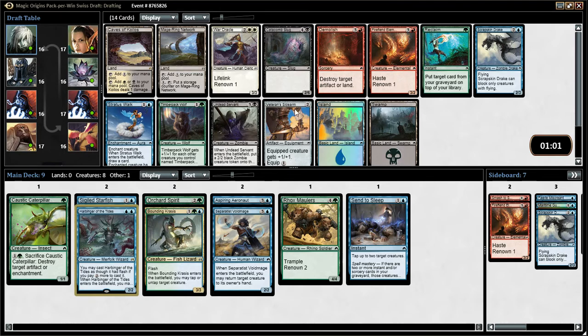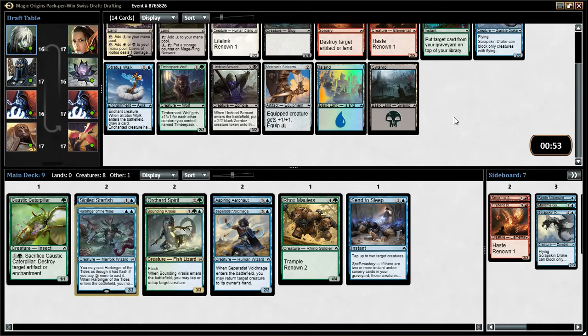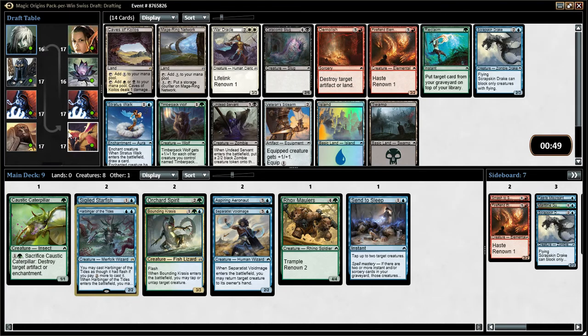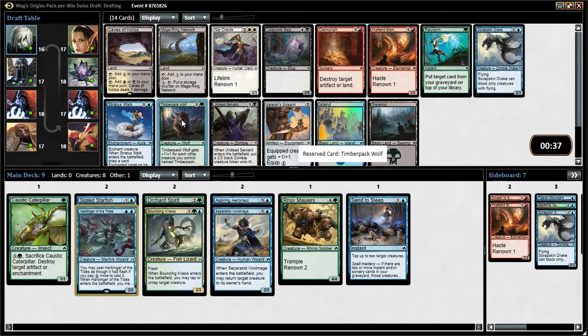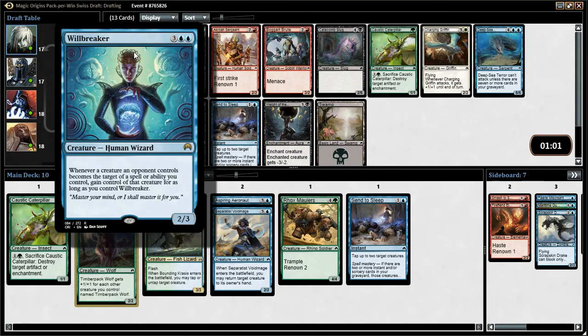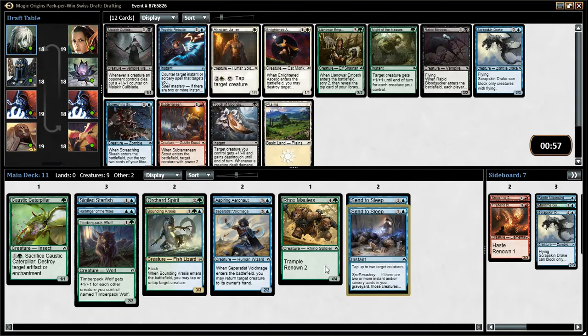On to the next pack - Caves of Koilos is not really any good for us, got Stratus Walk which gives a creature flying and lets you draw a card. Don't really want another one of those. Got a Timberpack Wolf - possibly if we can pull a couple more Timberpack Wolves. Here's a good two-drop, I think I'll take the Wolf. We've been passed a Whirler Rogue - whenever a creature an opponent controls becomes the target of a spell you control, gain control of it as long as you control Whirler Rogue. Got another Send to Sleep - I'll take it, gives us a couple of them.